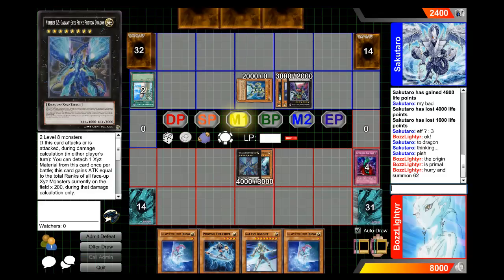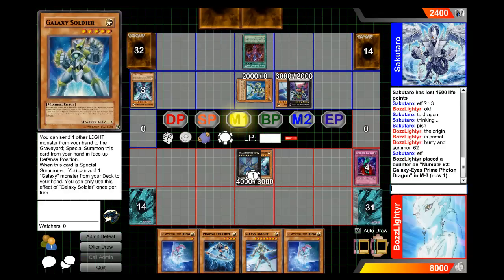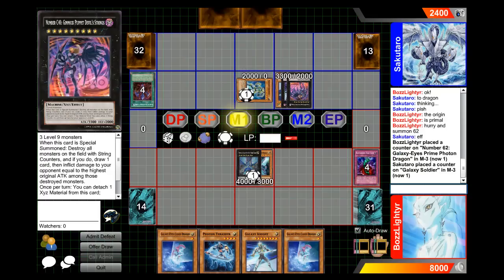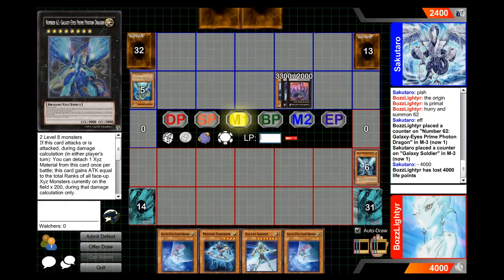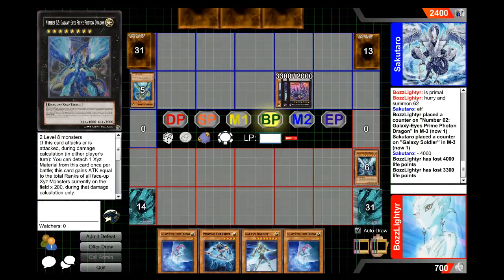And this is a Duel as well. So he goes for his Number 40, and he's going to use that to deal a lot of damage this turn too. So he destroys all monsters with string counters on them, and I take damage equal to the highest one, which was Prime Dragon. And it has 3300 attack, so it's pretty strong.